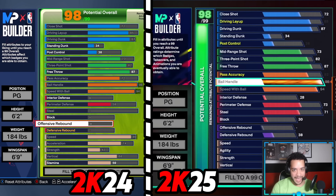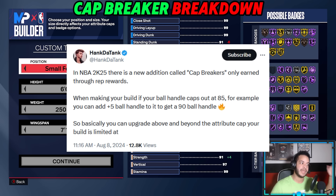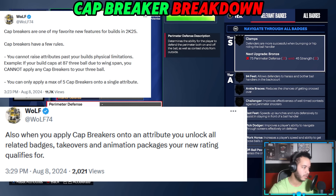For those confused about the cap breakers — I've seen a lot of tweets from even creators talking about cap breakers and how they think they work, and I've seen some wrong things. People are saying things that aren't actually true. I want to clear it up. Some are saying things like: if your ball handle maxes out at 85, you can keep 85 and reach 90 with cap breakers. That's not how cap breakers work.